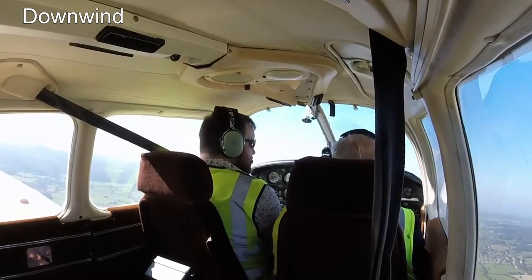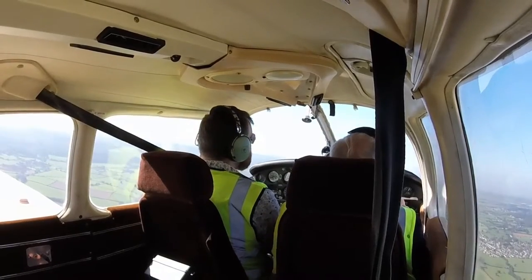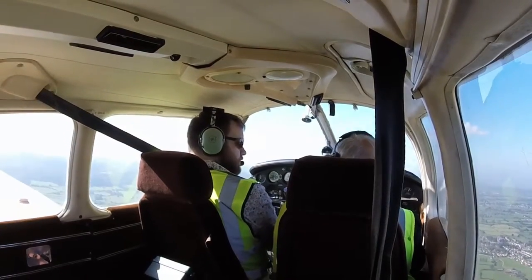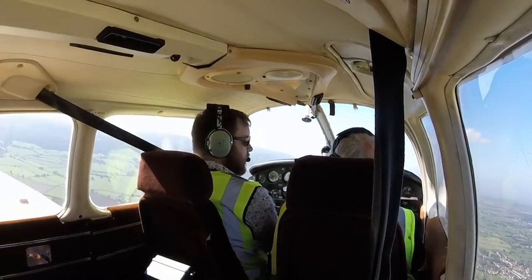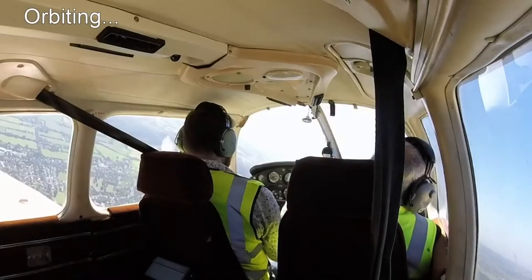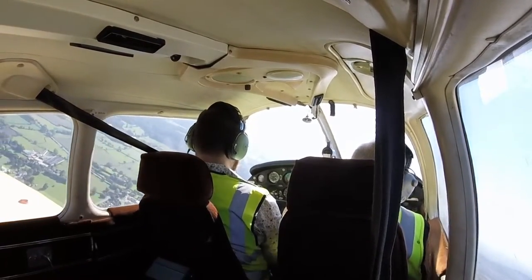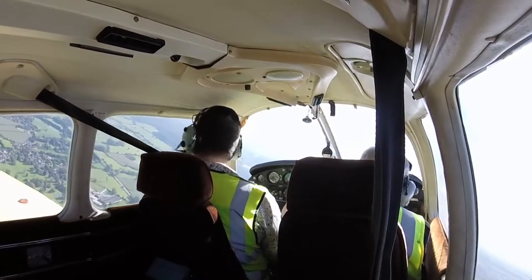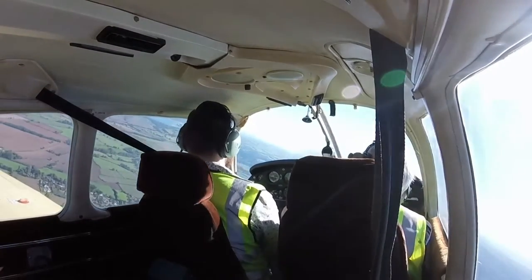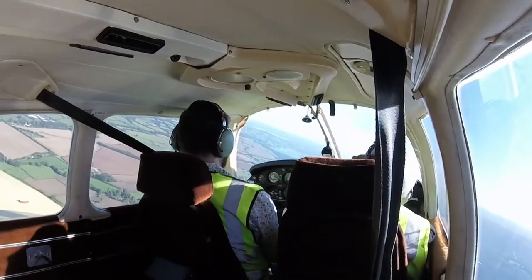Tower, Golf Sierra Zulu is downwind, touch and go. Golf Sierra Zulu, roger — be left hand orbits until advised. I've got several commercials to go. Left hand orbits until advised, Golf Sierra Zulu. In present position or at the end of the downwind? End of the downwind is fine. We've got one — it's an EasyJet, look at it. T7 Echo Kilo, runway 09 cleared for takeoff, 080 degrees, 5 knots.